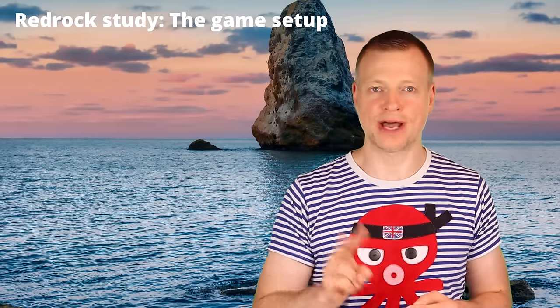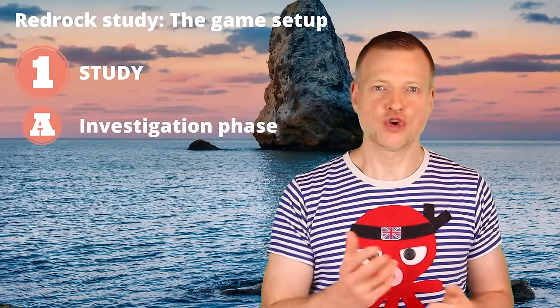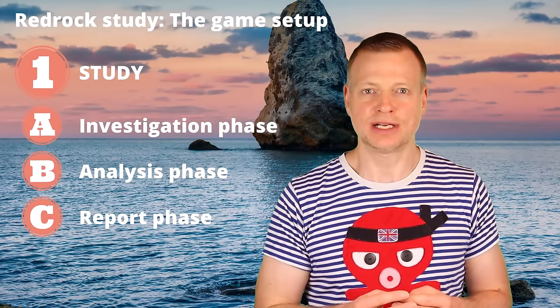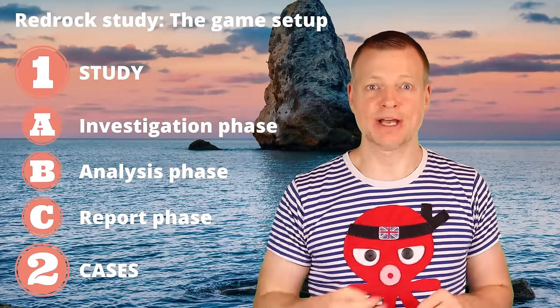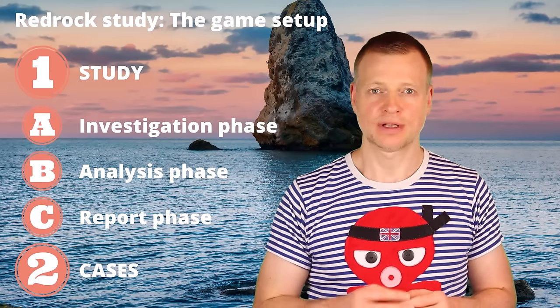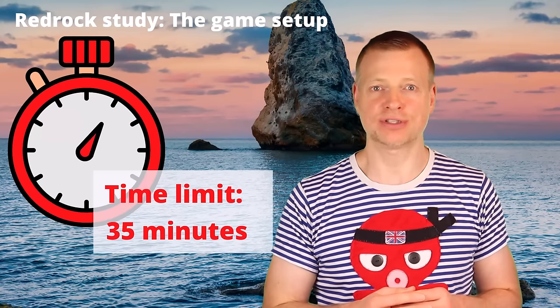The Red Rock Study in its present form comes in two parts. The first part is split into three phases: the investigation, analysis and report phases. In the investigation phase, you will be familiarized with the game objectives and be presented with data to screen and select from. In the analysis phase, you need to process the data and run computations. In the report phase, just like a management consultant, you need to synthesize your results in an executive summary and present them graphically. In the second part, you need to solve a series of mini-case questions. You are endowed with 35 minutes, and time management is key.